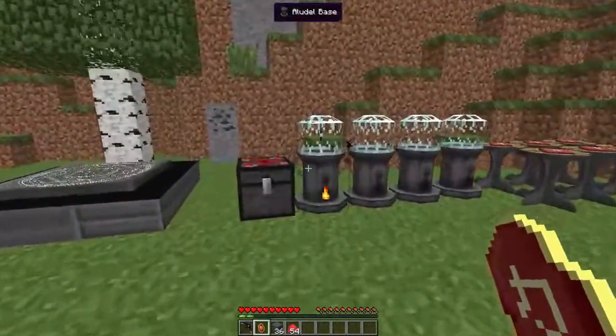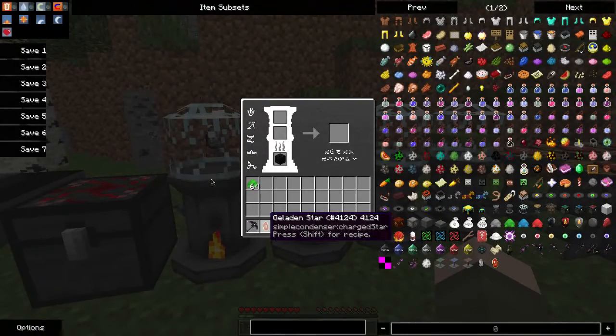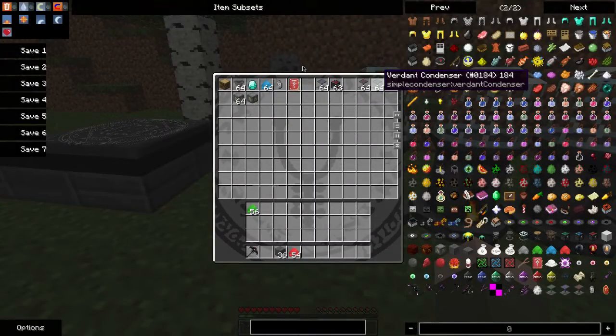The Galadin Star is what you're going to use to make the first tier of condensers using some Verdant Dust. You just need one Galadin Star and eight pieces of Verdant Dust, and that'll get you a Verdant Condenser.